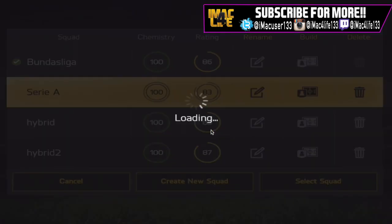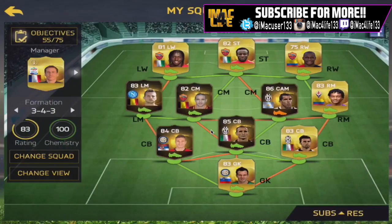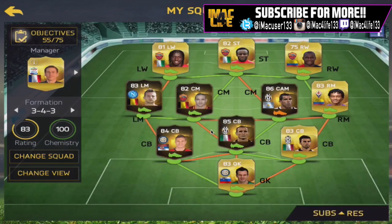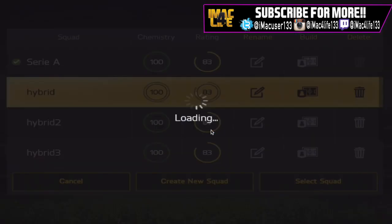Then we go on to Serie A. We've got the trifecta up top with Doumbia, Barbo, and Giovinco. We have in-form Martins, upgraded Golan, and Tevez — I think that's his first in-form.